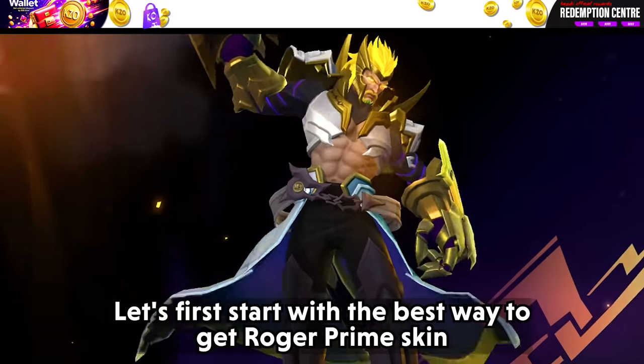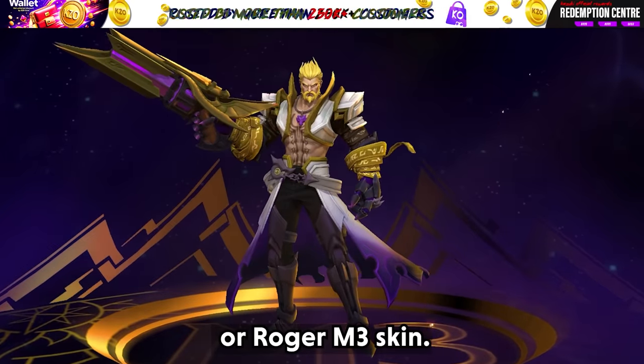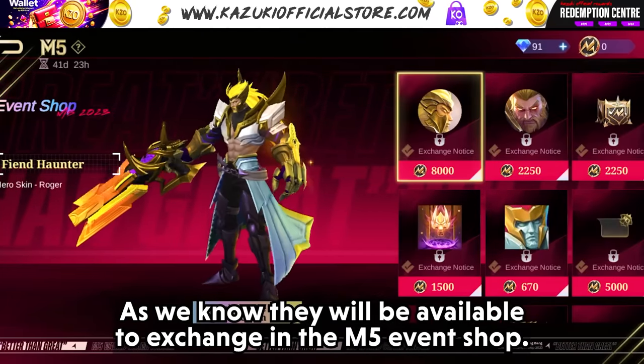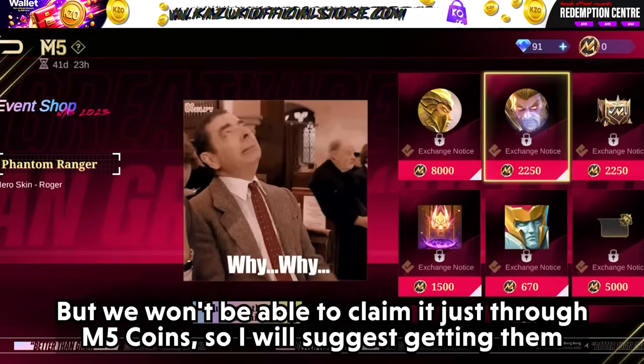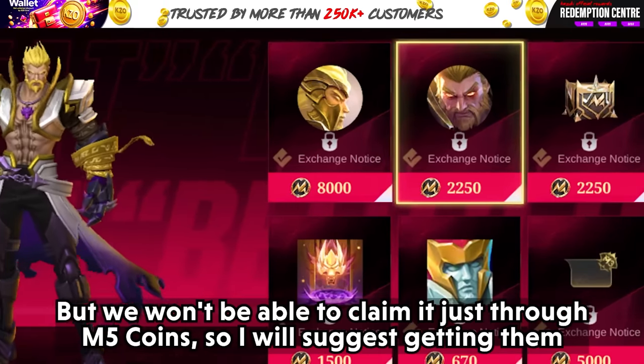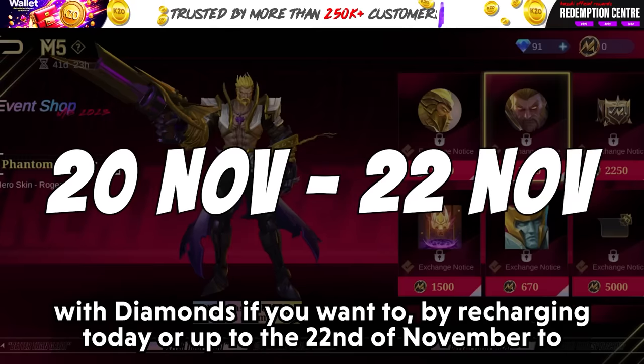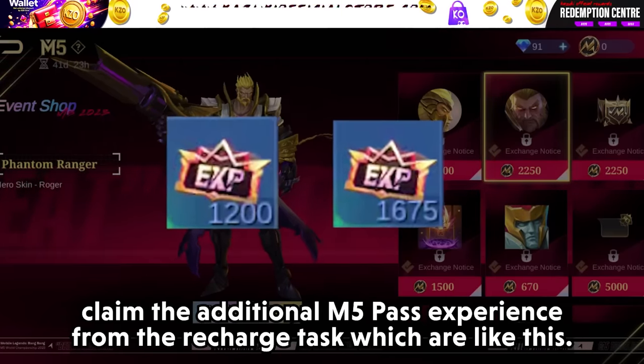Let's first start with the best way to get the Roger Prime skin or Roger N3 skin. As we know, they will be available to exchange in the M5 event shop, but we won't be able to claim them just through M5 coins. So I suggest getting them with diamonds by recharging today or up to the 22nd of November to claim the additional M5 pass experience from the recharge tasks.